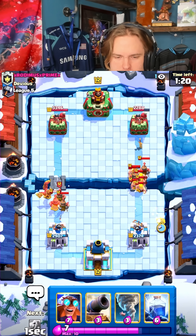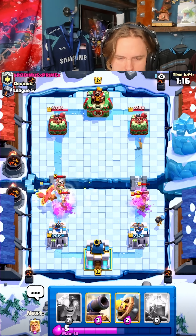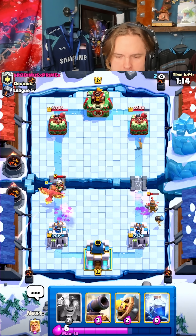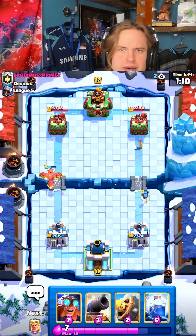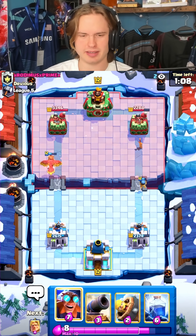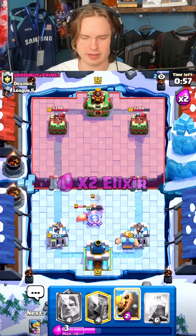Go for berry right here. I'm gonna go for a tornado right here, pull these off my tower and pull that magic archer into my phoenix and my tower range. It's all defense on both sides. This is why you gotta use berry in this deck — it literally just defended so much. It's only two elixir, it's just one of the best defensive cards in the game.